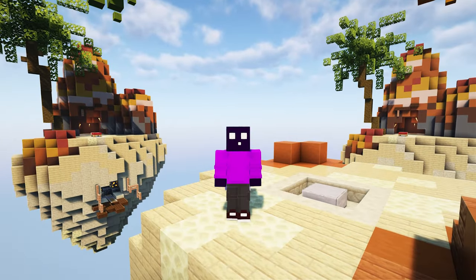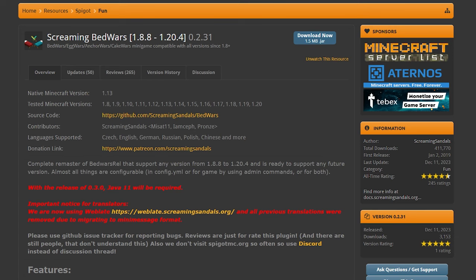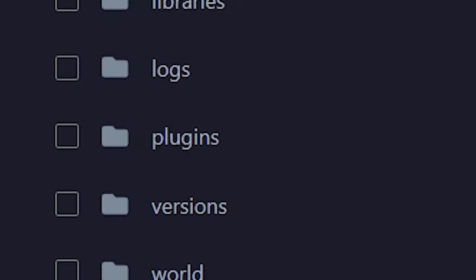Before we begin, you first want to download Screaming Bedwars. There will be a link to the plugin page down below. Simply go there, click on download, drag the jar file into your plugins folder, and then reboot your server.